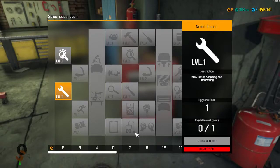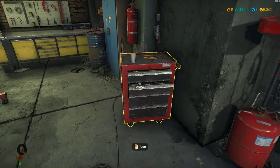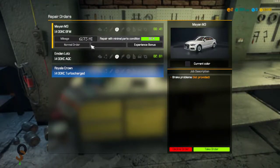Done! The next level is at 500 experience points, where we'll be able to choose from 50% discount, 10% faster walking, or 50% faster part installing and removing. Now let's go back to the phone and see what we got.